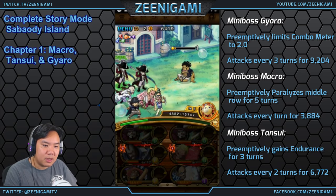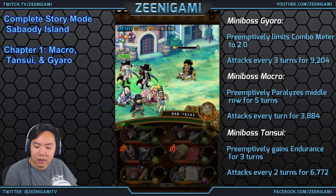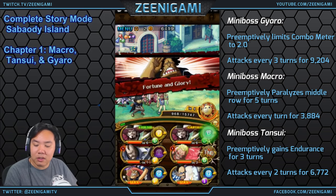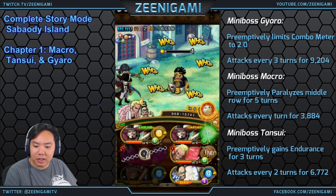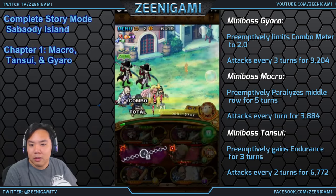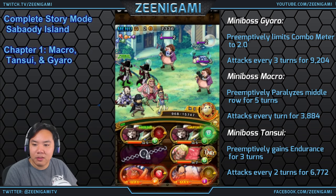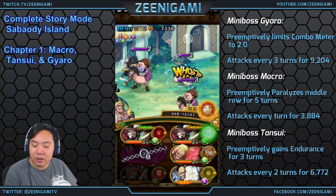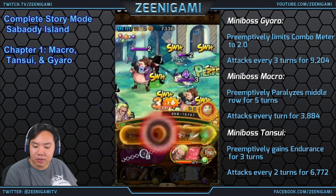I'm using the Thousand Sunny here. Below 20% health, Gyarro locks for five turns. Tansui, the next one, will attack you for 10,000 damage if you get him below 20%. They all do something bad below 20% health.